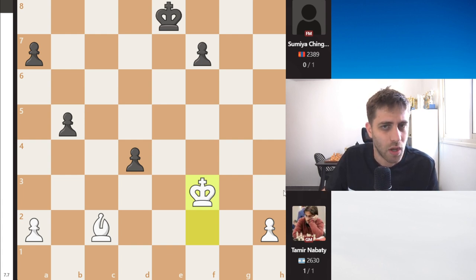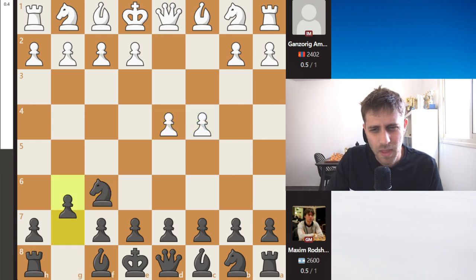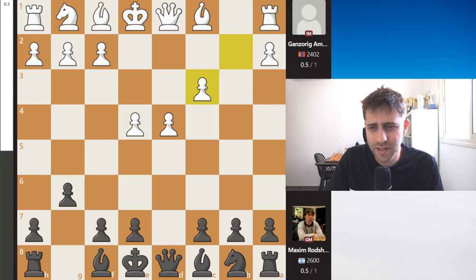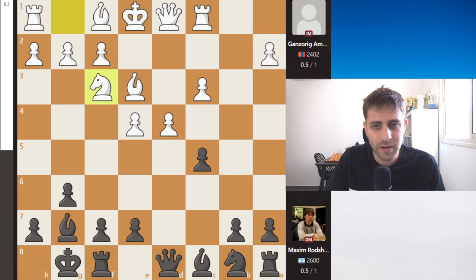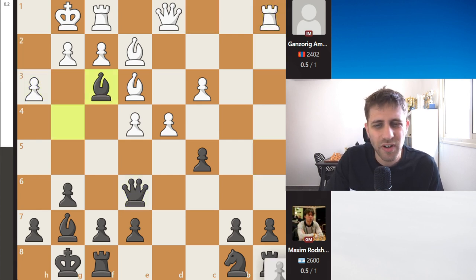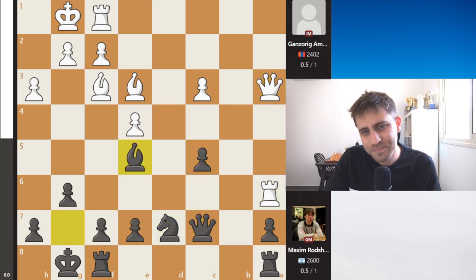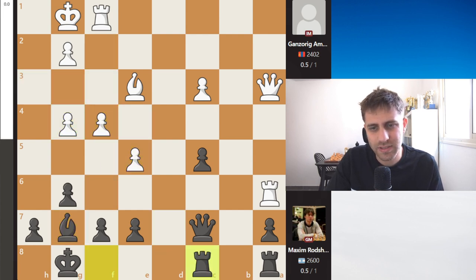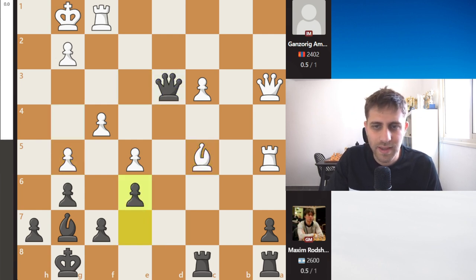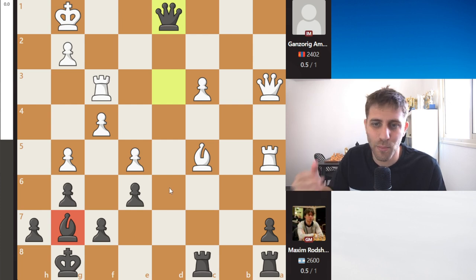Now let's move forward to the next games very quickly, since our most important game was Tamir Nabati's. Next we have Maxim Roshan with the black pieces. We see the Grünfeld Defense here — I'm not very familiar with this defense, but it seemed like a solid, quiet game: c6, bxc, Ra6, c5. Not so much to say. The c5 pawn is under attack, Qd3, takes, e6 — a very drawish position. Maxim Roshan went for the draw; the bishop on g7 wasn't working and white's pieces were more active.